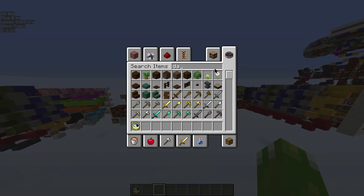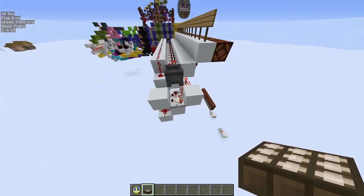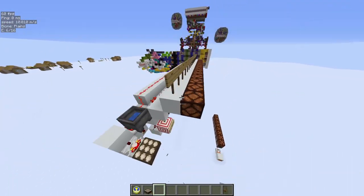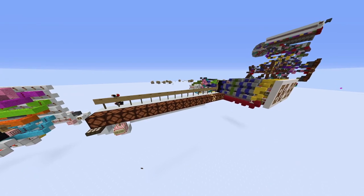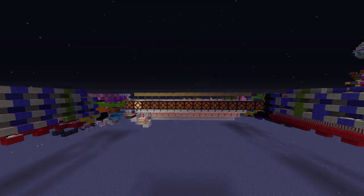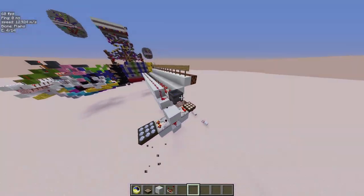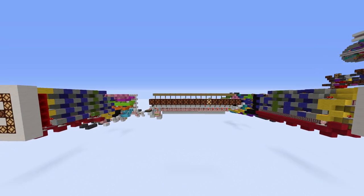This clock can also be built in vanilla. If you replace the item frame with a daylight sensor, you are still able to get 16 different outputs, but they won't be as accurate as some outputs last longer than others. With some calibration and implementation of technology such as rain detectors, a full vanilla 16 or even 24 hour clock could be made.